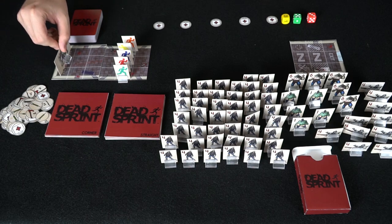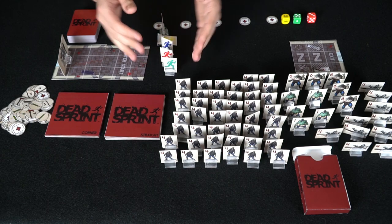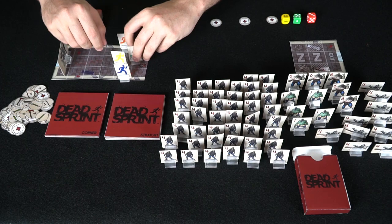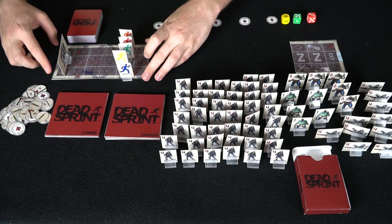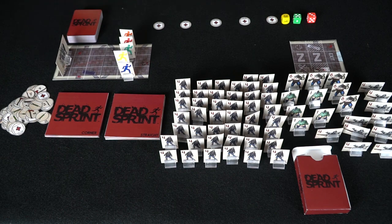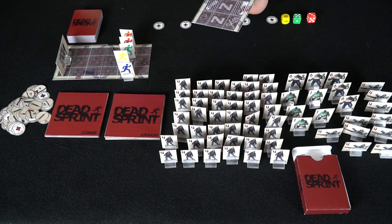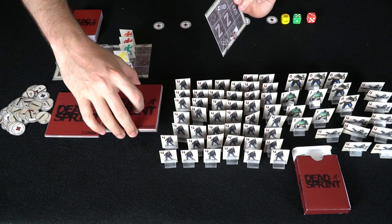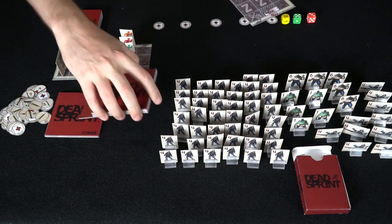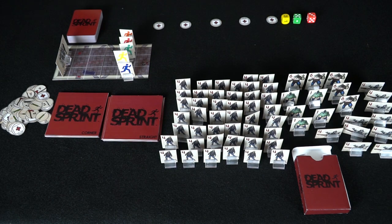There's also the horde start and the horde standee, and then for every single player you're going to have the player start location. You're going to put the horde start and the start right next to each other so that the horde is in arm's reach of getting the survivors. You're also going to want to take the exit tile, and depending on how brave you want to be, you can put it eight to ten cards into the straight deck. The rules suggest about eight to ten, and you can shuffle it up like that.